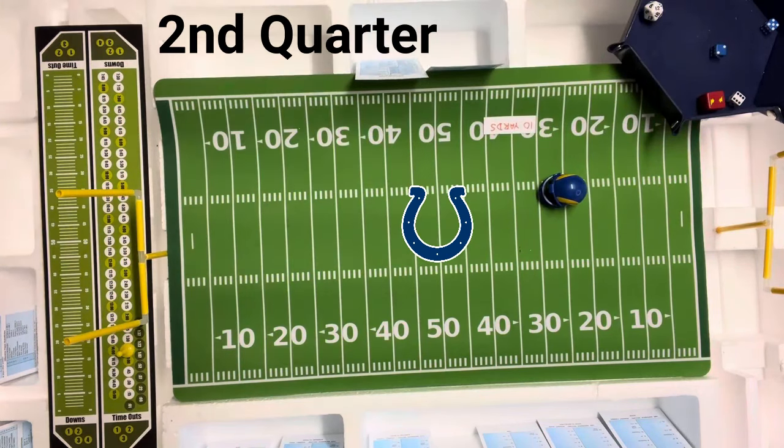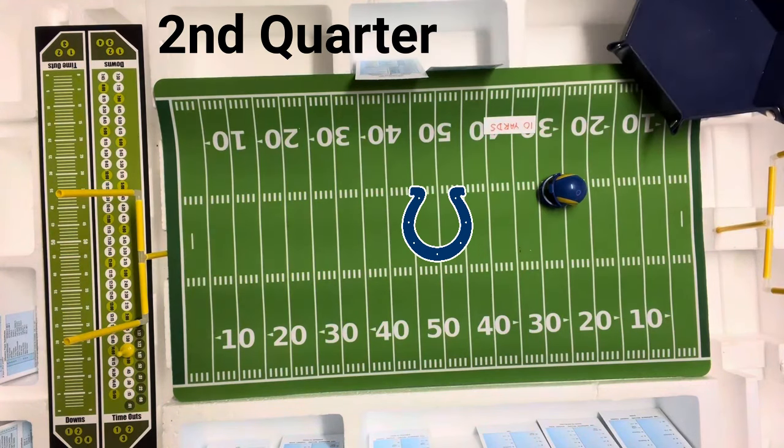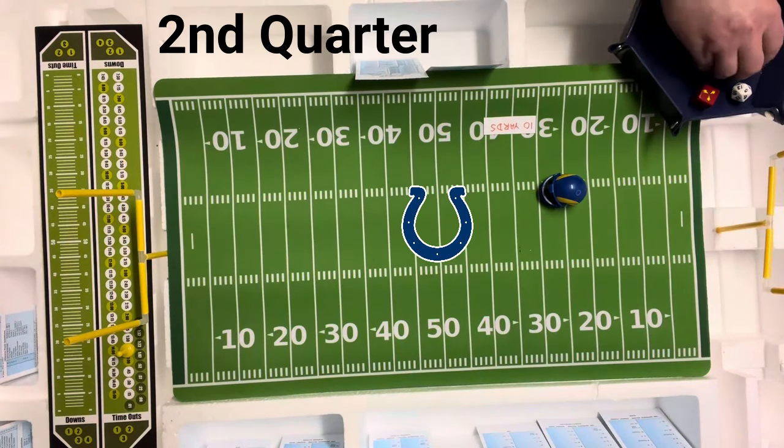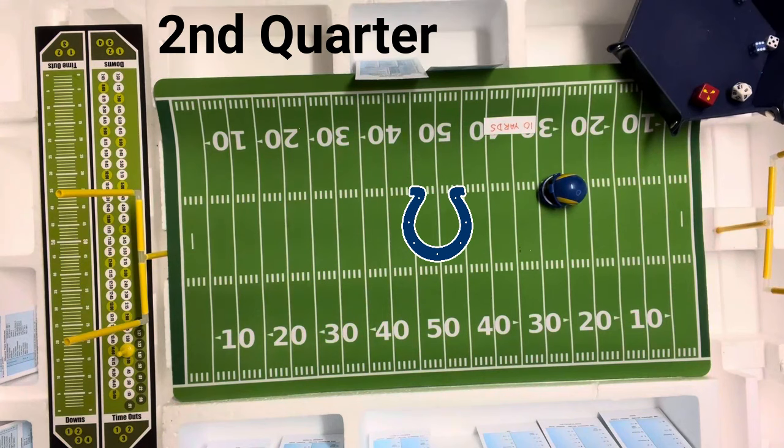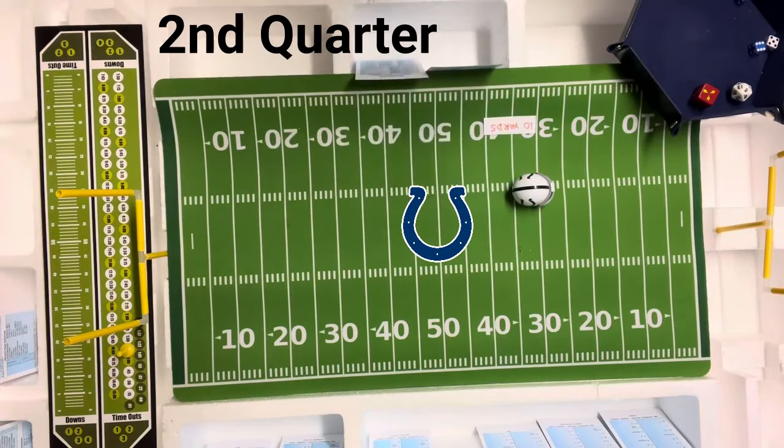The Rams go end run with Dickerson — a 5 on the Colts defense, which could be a fumble. It is a fumble, negative 2, recoverable on 2-7, 11 or 12. They don't recover — Dickerson fumbles! The Colts pick it up. They only have one timeout left and aren't quite in field goal range. They call a timeout and go short to the flanker Sam Haverlack — a 10 short pass. On Unitas's card, a 10 short pass is intercepted on 2-4 or 12. Roll of 4 — intercepted!